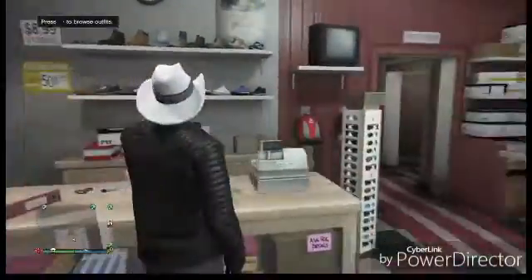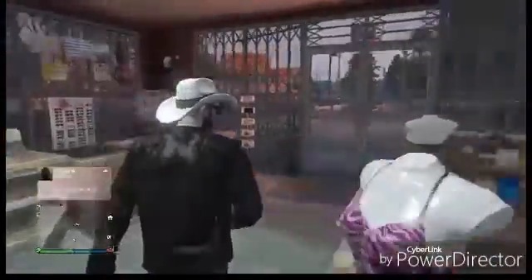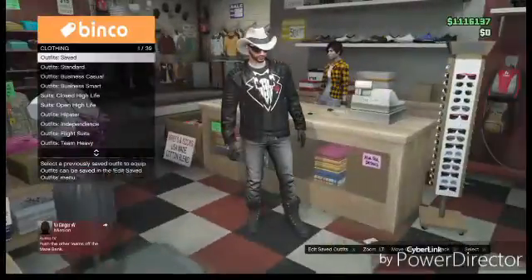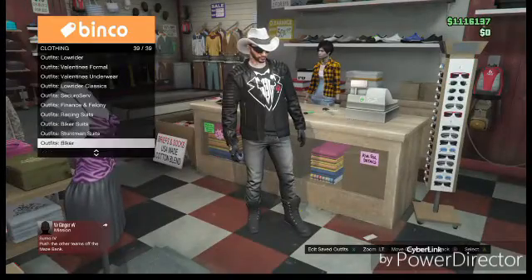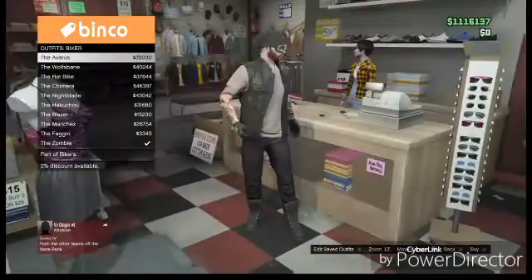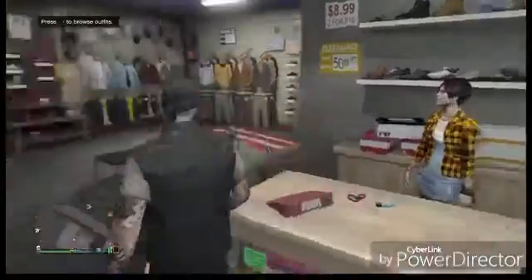Hey, what's up? I'm going to show you a cool glitch. This glitch will give you a glitched-out look and is cool for outfits and glitchy outfits if you want. So you want to go to the new biker outfits and pick the first one you see, which is the Averse or something like that — just pick this one here.